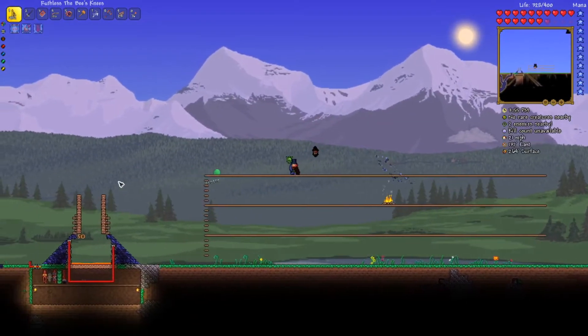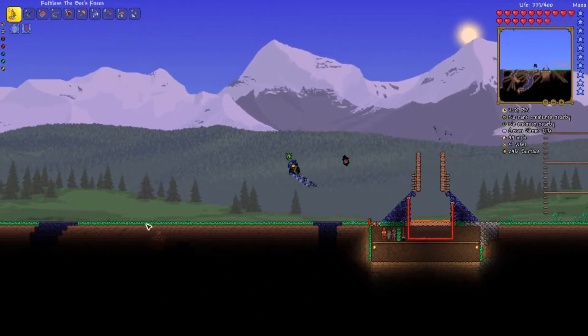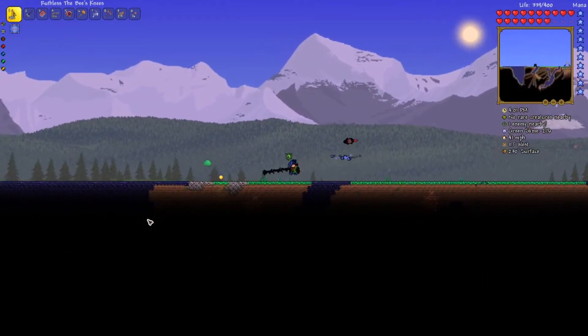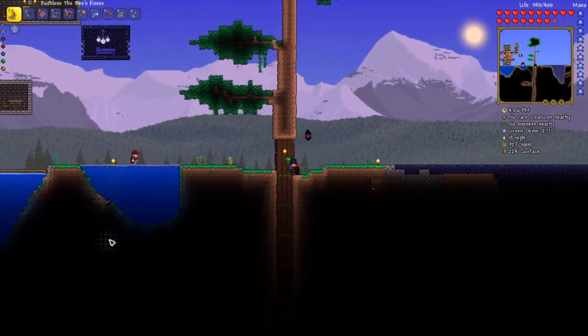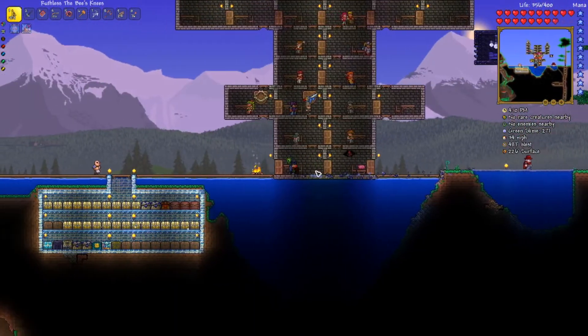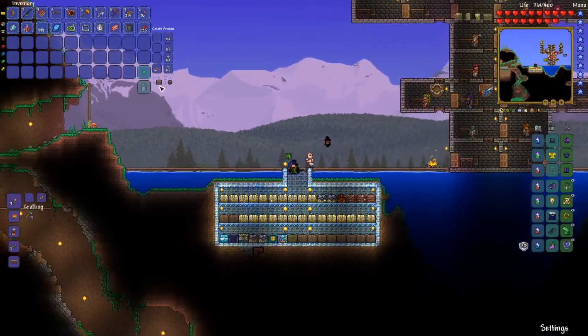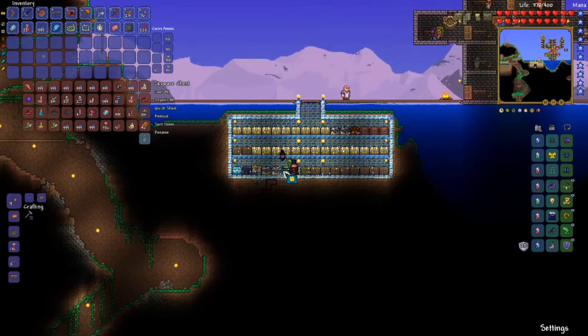Now today we're gonna dig an elevator and go explore the underworld. I'm not getting ahead of myself — let's just do it. So first we need the shadow key, which I have no idea where that is, by the way.